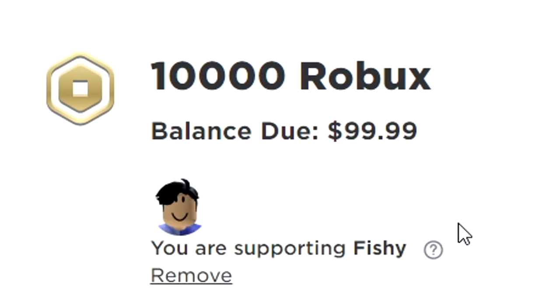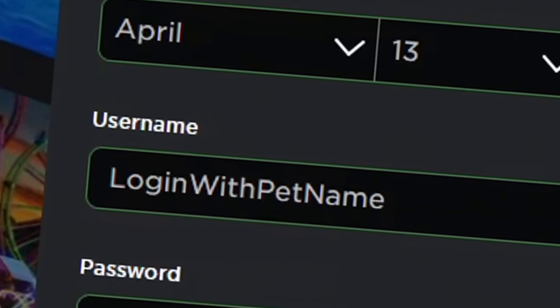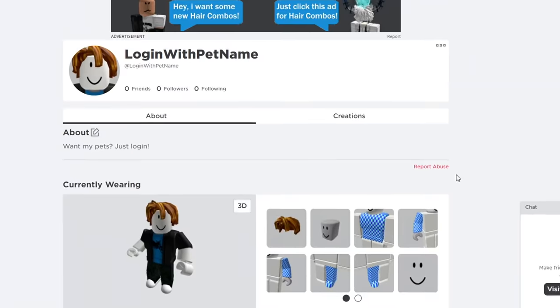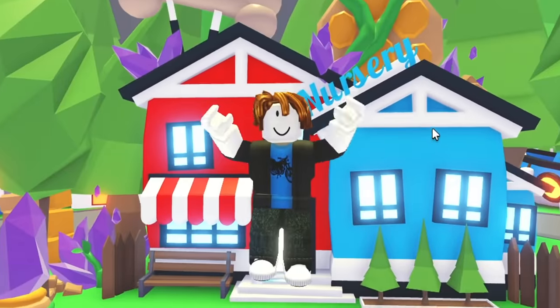Also don't forget to use star code Fishy when buying Robux. The first part of the challenge is making this account called 'Login With Pet Name.' I think we gotta switch the About section and put 'Want my pets? Just log in now.' The password is pretty easy — if you guys want to see that, keep on watching the video.